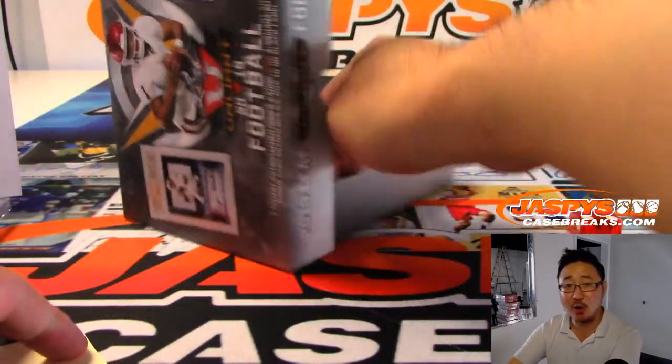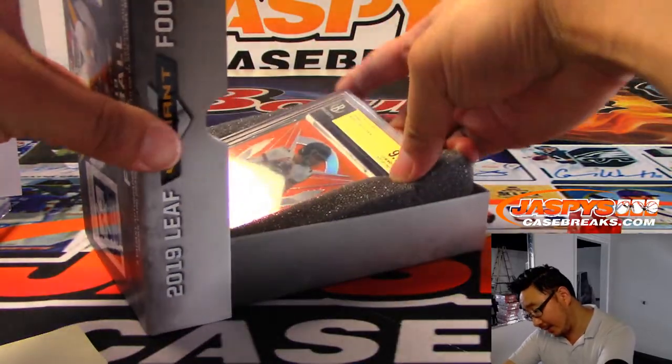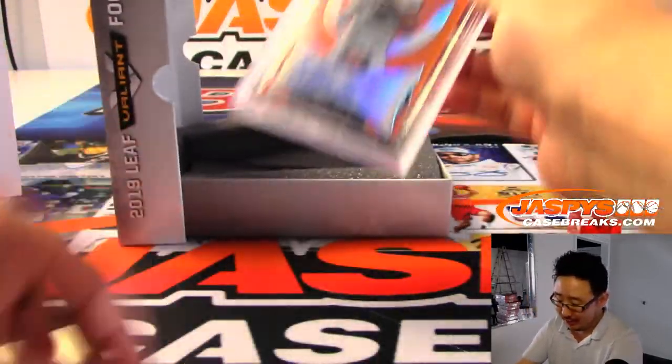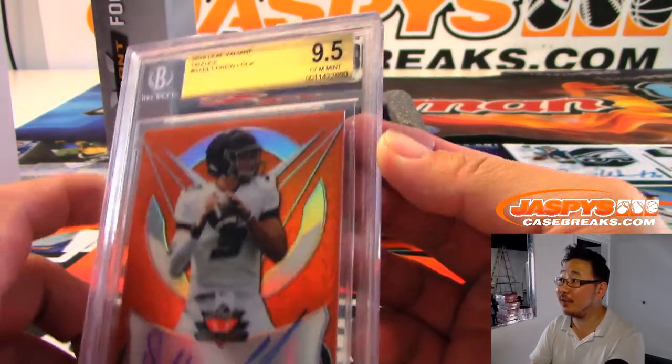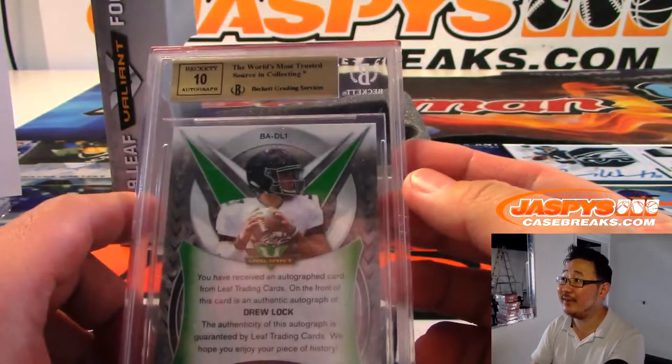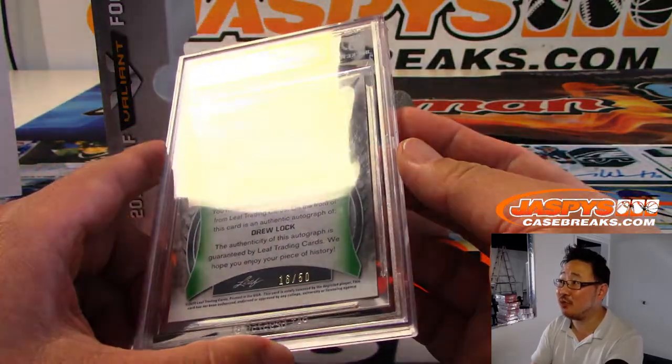High hopes for Josh Jacobs. And who do we have here? Looks like another quarterback — it is Drew Lock! Wow, AFC cleaning up here. Drew Lock for the Broncos, 9-5 and 10, 16 out of 50. Getting that oppo Joe Mojo.